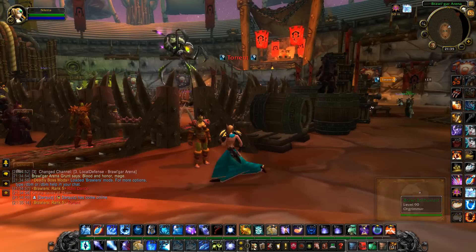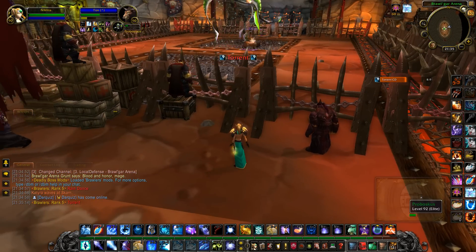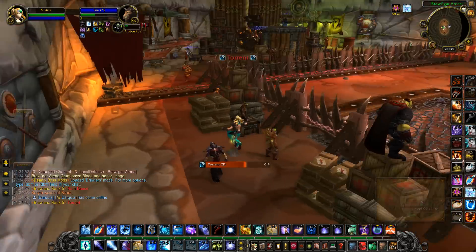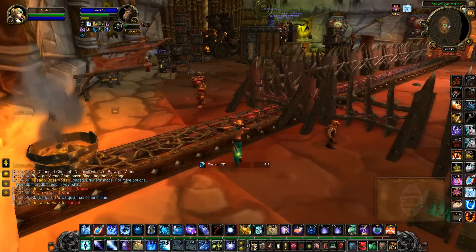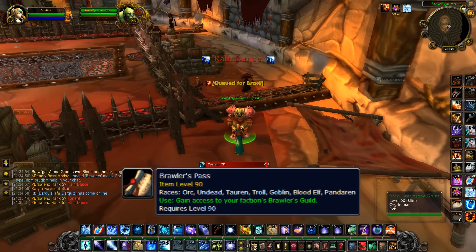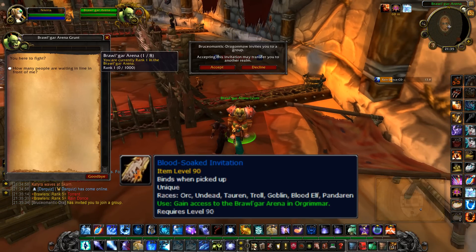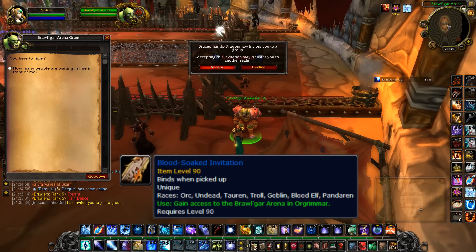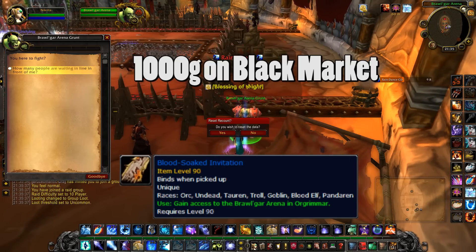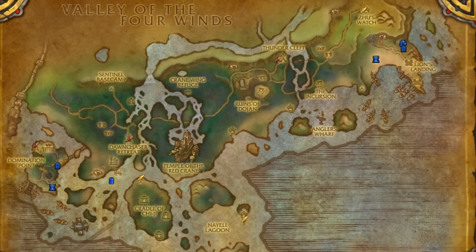In order to fight in the arena you must first queue up. You can do that by talking to one of the guards nearby. But to be able to queue for a match you must get invited to the Brawler's Guild, either by a Brawler's Pass from another player or by obtaining a Blood-Soaked Invitation. You can get the invitation for 1000 gold from the Black Market, or you can kill some rare mobs in the Krasarang Wilds.